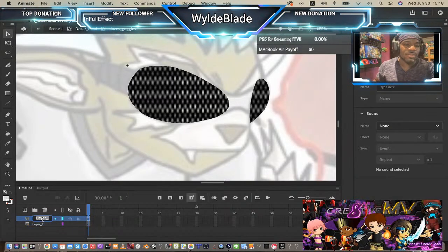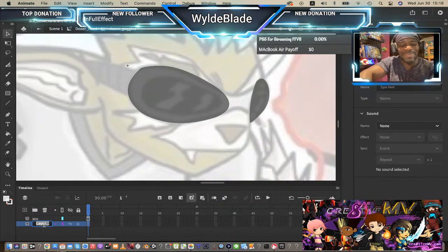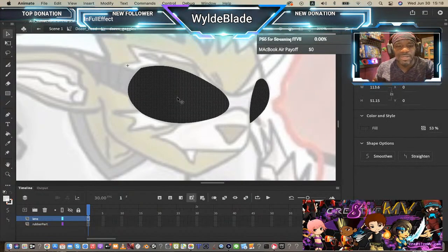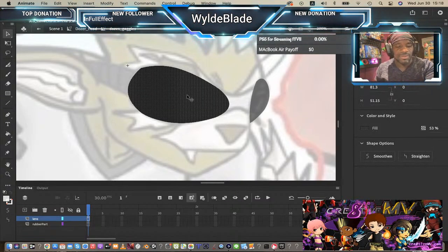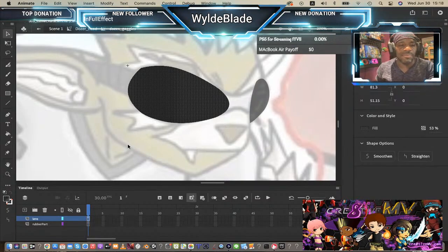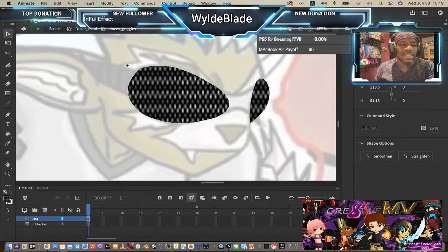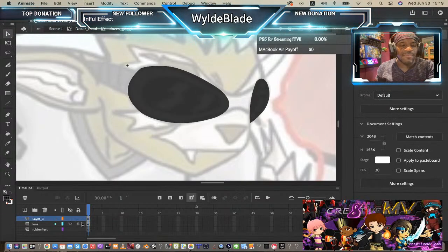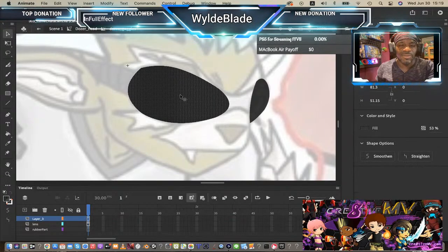I spelled 'lens' wrong but I don't care — it's my character. This lower layer will be the rubber part. For the lenses I'm going to copy and paste on another layer. I use a lot of layers for a lot of reasons because I might want to give my characters extra effects. If I don't put everything on separate layers it can become a problem later. I have two layers of lenses now.